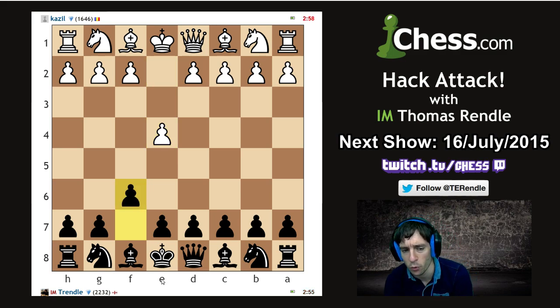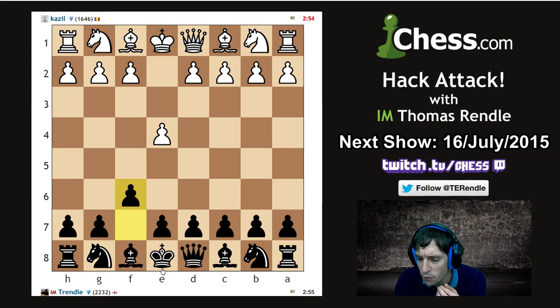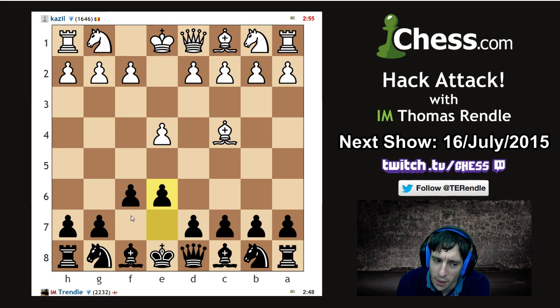This is f6, king f7 — one more go since we only drew with it last time. I have a feeling I must have mishandled the opening. Oh my word, he's gone bishop c4 — I think he knows the counter. We're still going to get the king to f7 even though it's been delayed.